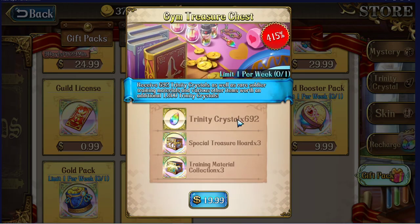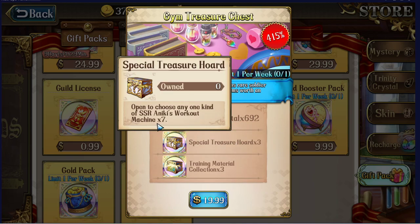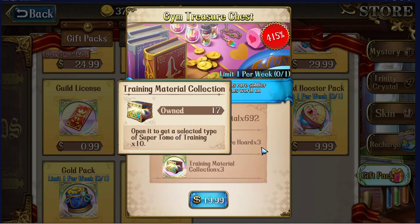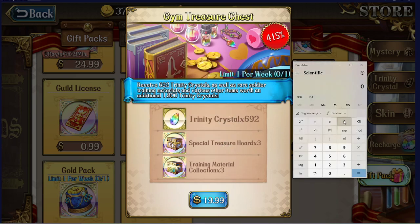For the normal packages — the Gym Treasure Chest, once a week at $20, gives you 692 crystals, 21 unique materials of your choice, and 30 super tomes of your choice. Based on pure crystal amount, 692 divided by 20 is only 34.6 crystals per dollar, which is not worth it. However, if you need these materials, this becomes incredibly valuable. So you'd have to balance what you need — like if you need to get a soldier trained for Apex this weekend, this will help speed things up.